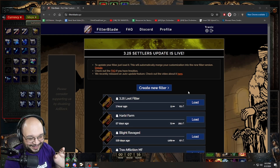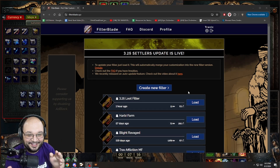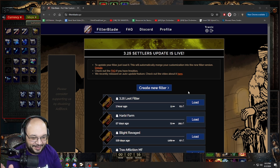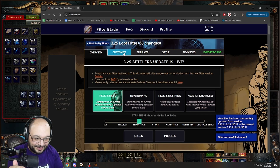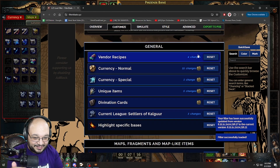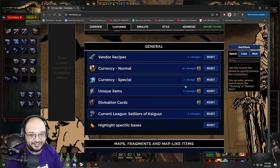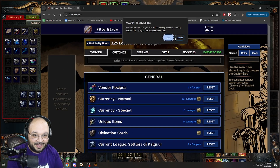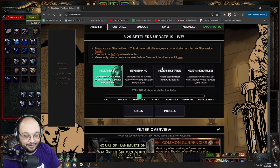A lot of people are asking, so I want to make sure I get this right. FilterBlade is where we make our filters. A lot of you guys have seen my filter and asked for it. The way I built my filter was I went to the FilterBlade website, logged into my account, and hit 'Create New Filter.' When I hit create new filter, I choose what I wanted to play in.